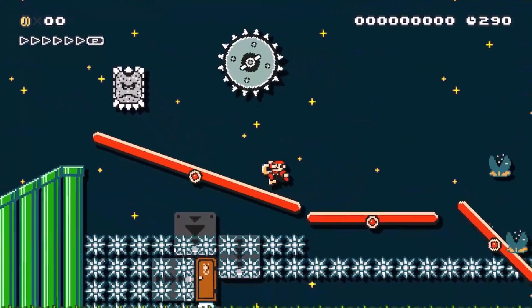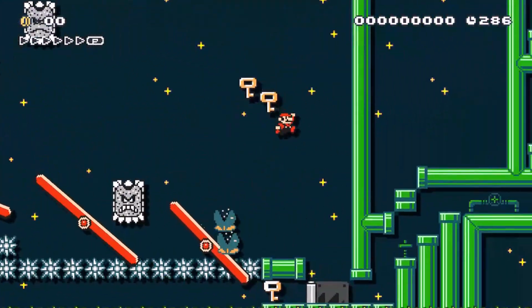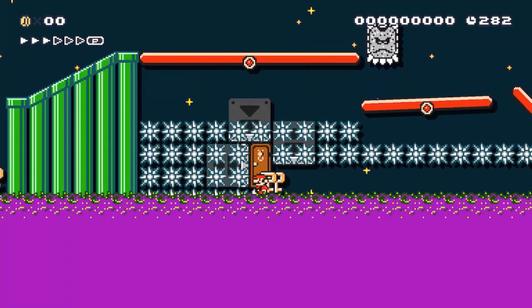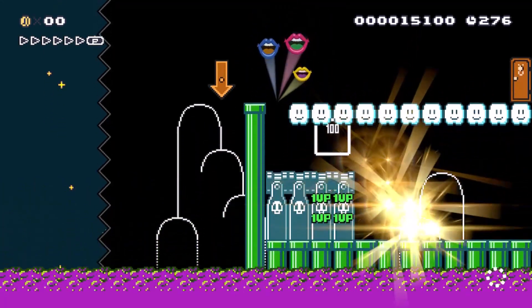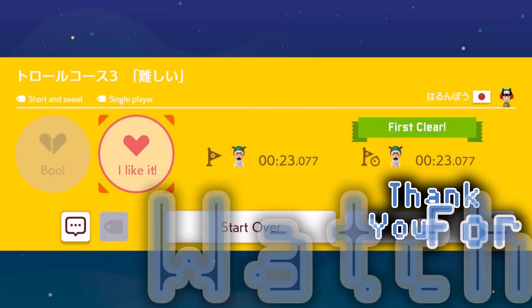Gotta figure this one out. Uh-huh. Uh-huh. I did not even notice that door before. Okay, here we go. Alright, glad there was a block there. Okay, hi. What are we doing? Where are we going? Where do we get down? Okay, that was it. Oh my gosh. That was a tricksy one. And first clear!